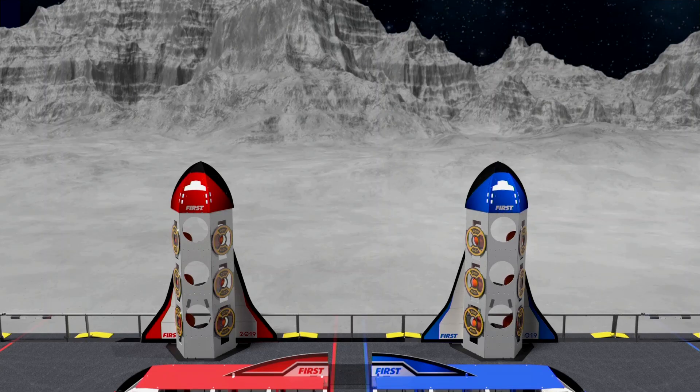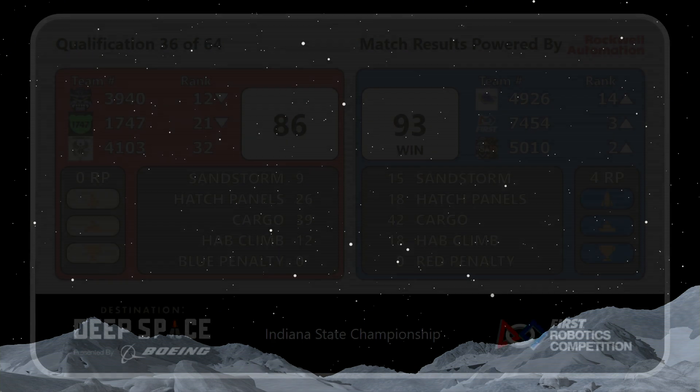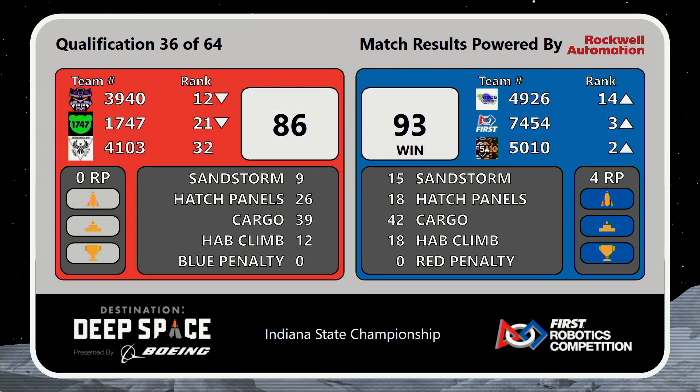And we have a score. It's the Blue Alliance with a unicorn match — meaning they scored four ranking points: one from the rocket, one from climbing, and two from winning. That's moving all three Blue Alliance robots up in the rankings, with Tiger Dynasty moving up to number two and 7454 up to number three.